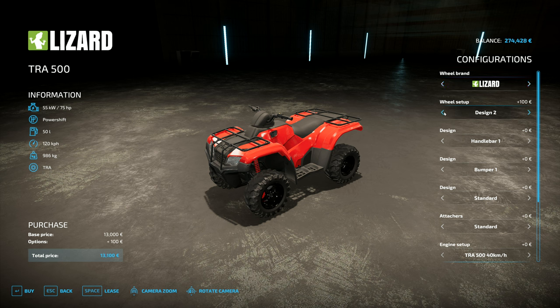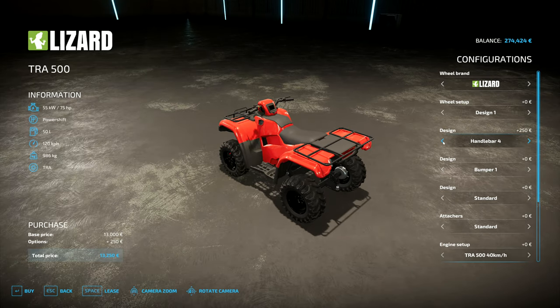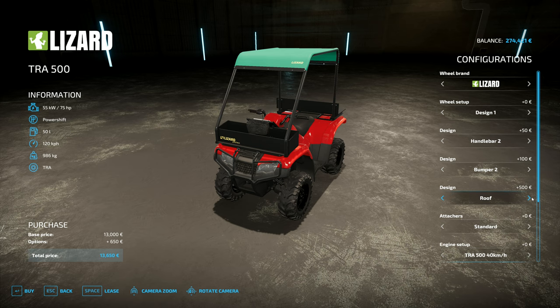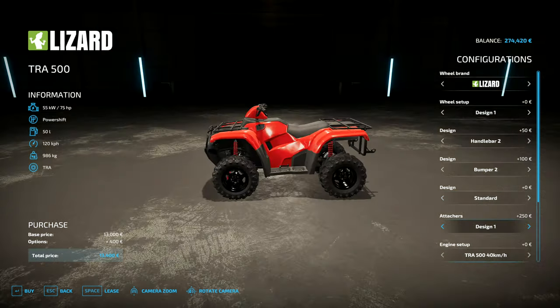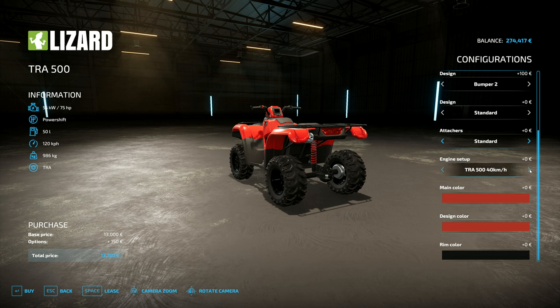You've got wheel design right there — got a couple of options, I'm going for that one. The wheel brands — I want to stick with this one with the rougher tires. The handlebar design — we've got a couple of handlebar designs, I'll go with that one. Bumper — I'll go with that one. Attachers — standard, we'll just go with a standard hitch. Engine on here — you've got power shift which goes up to 120k, and then you've got variable CVT. I'm going with the power shift option. The colors are going to stay the same and then we're going to buy this one.